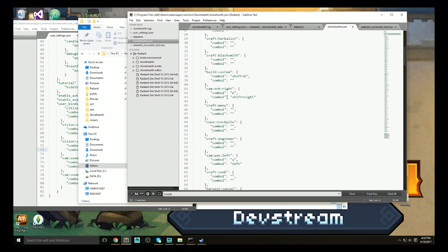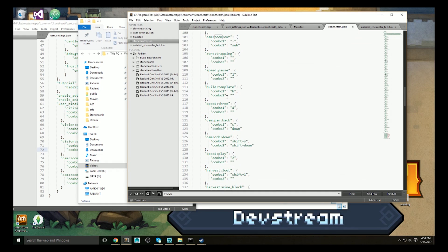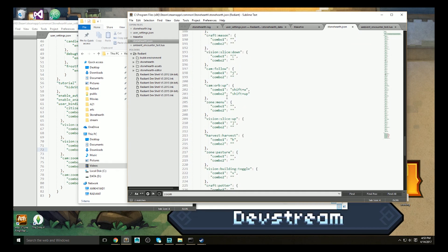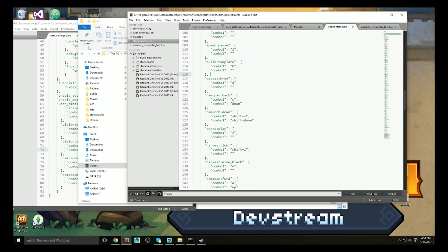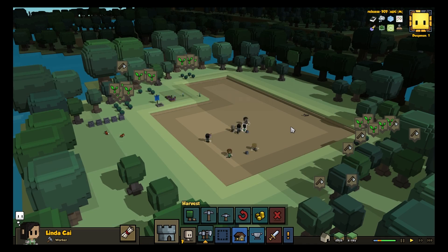Engineer Karl, who put together this feature to get to know the Stonehearth codebase, has even managed to get keybindings working with a controller — except that of course Stonehearth has about 60 keybindings and a standard controller has 12 buttons, so that's a UX problem for another day!